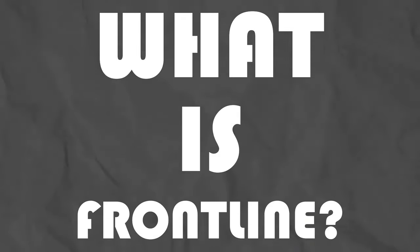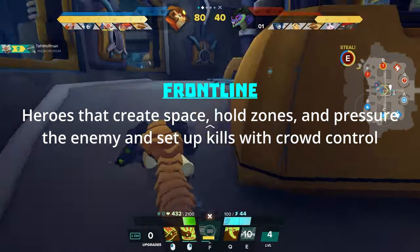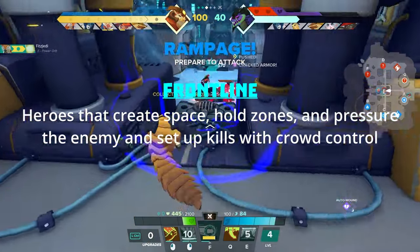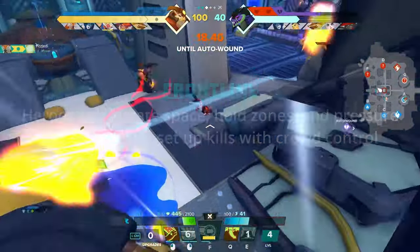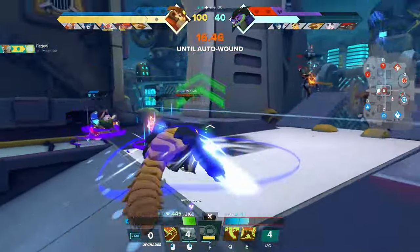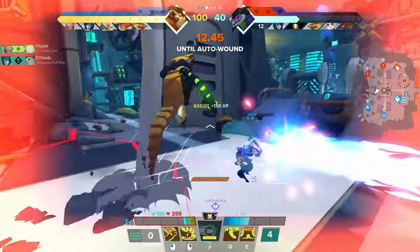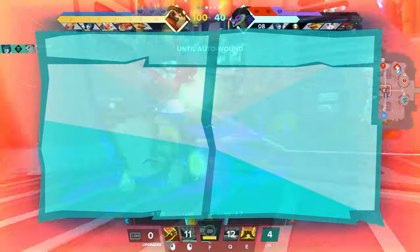So what do we define as frontline? A frontline hero is someone who can create space for the team, hold defensive zones, and pressure the enemy, potentially setting up kills with crowd control. This type of character wants to stay in fights for as long as possible, being a disruptive force that makes the enemy reconsider how they're approaching fights. We can break down this role into two sub-roles.